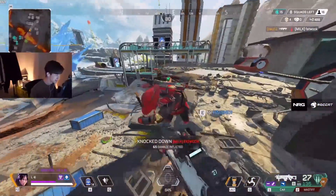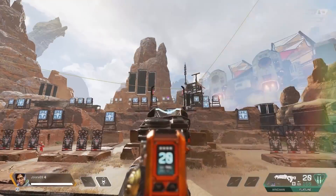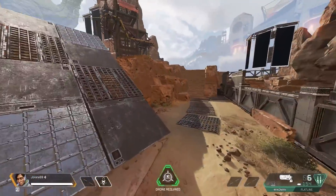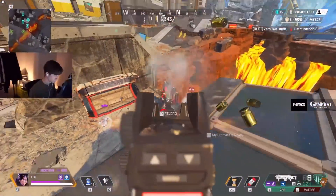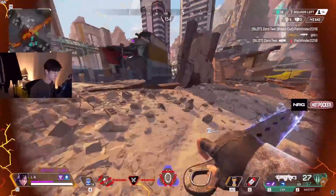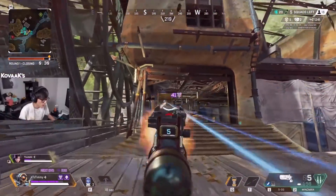Those tools are for warming up your aim, getting you into the groove, and psyching you up for the rank grind to come. In the firing range you get aim training plus some movement practice, helping you learn and perfect things like wall bouncing or tap strafing. But no-filling pubs lets you practice your aim, movement, game sense, fighting skills, positioning, and much more.